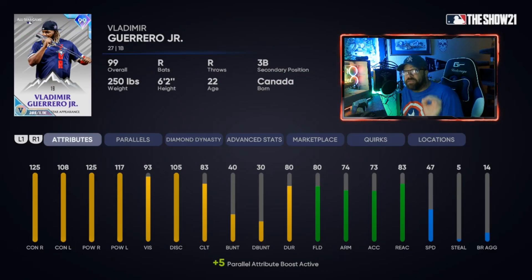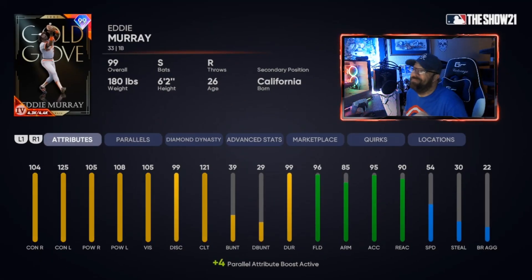Moving to first base — Vlad Guerrero Jr. is in my opinion the best first baseman available in the game right now, hands down. He's a little expensive but check out the members stub-making video to get him today. His glitchy swing is insane, power is almost max, and he has gold fielding. The only downside: 47 speed — occasionally you'll hit a ball off the wall and only get a single. He also plays third base with silver defense there when paralleled.